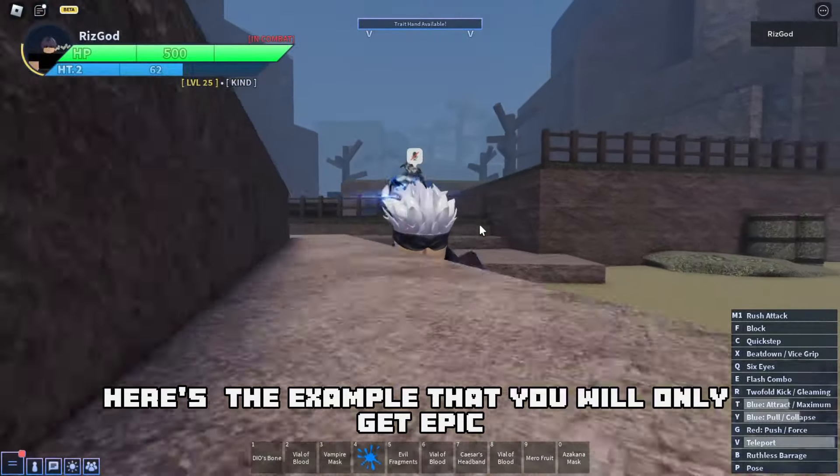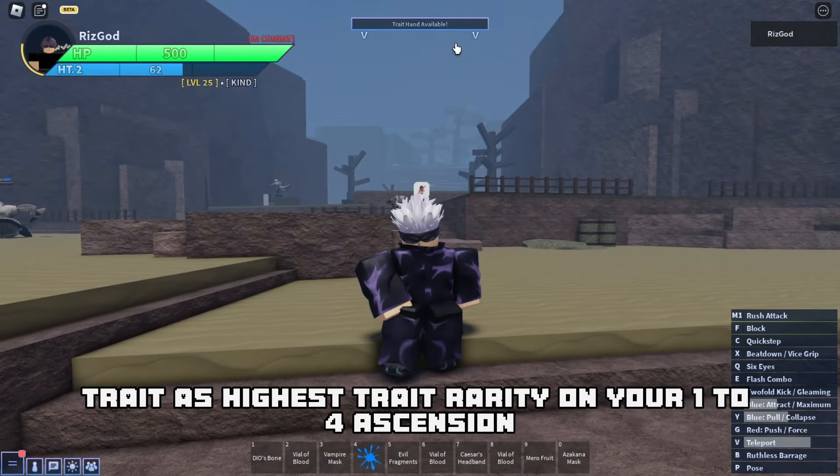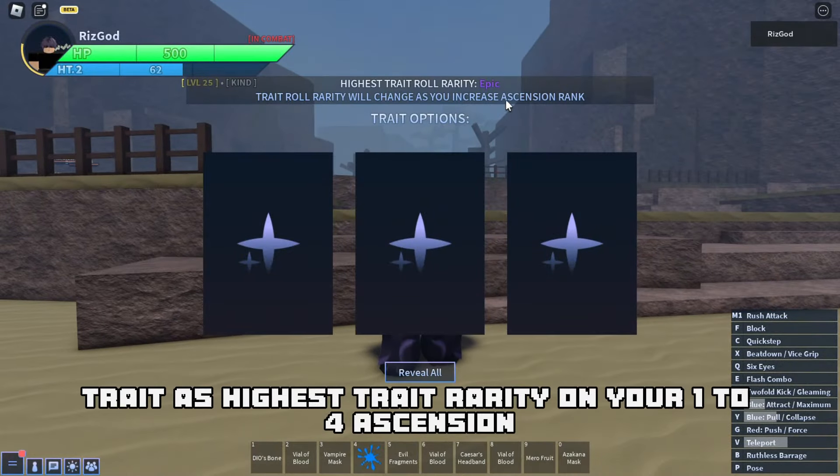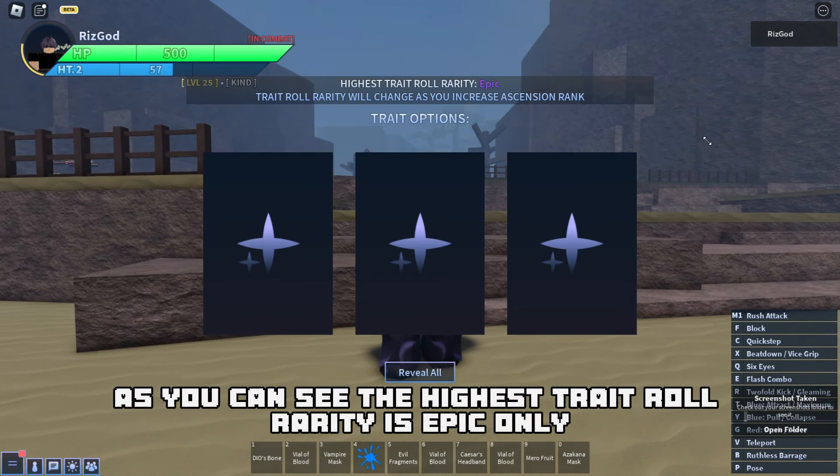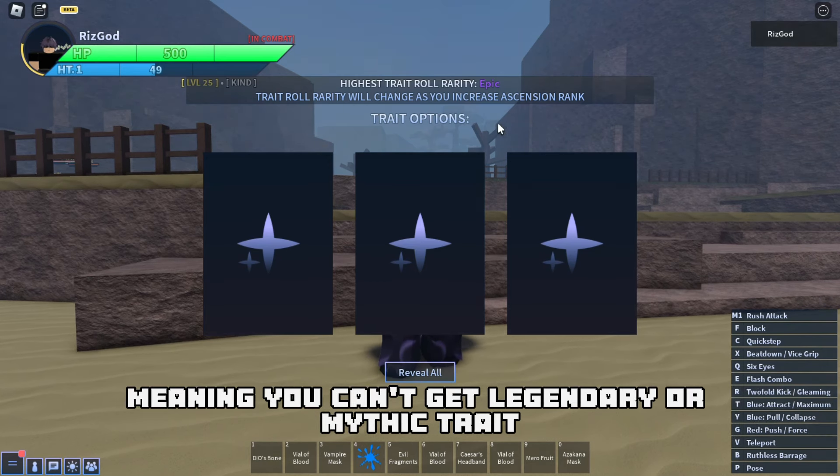Here's an example — you will only get epic trait as the highest trait rarity on your ascensions 1 to 4. As you can see, the highest trait roll rarity is epic only, meaning you can't get legendary or mythic trait.